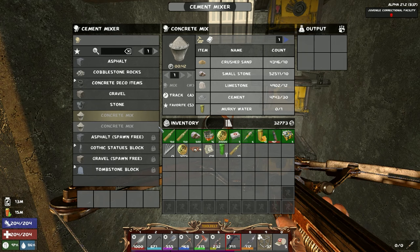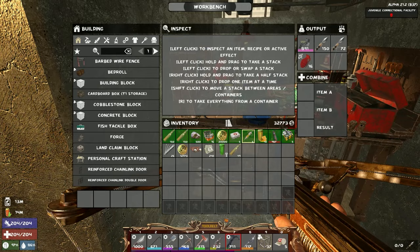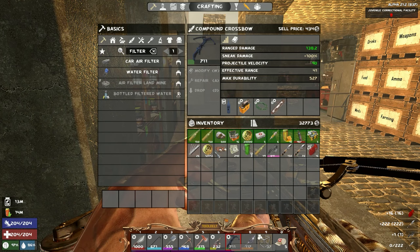What are we lacking? Murky water — yeah, look at that, it's just murky water at the moment. We have all the other resources because I've been mining like crazy. And I have a little surprise for you guys — I've been using this on the server and man is it powerful.